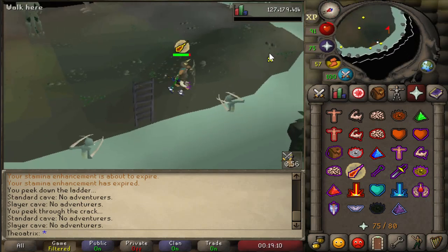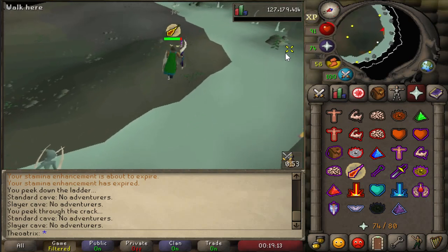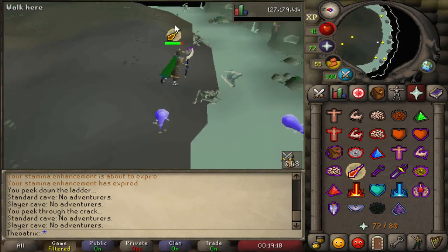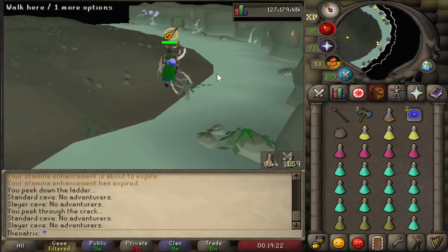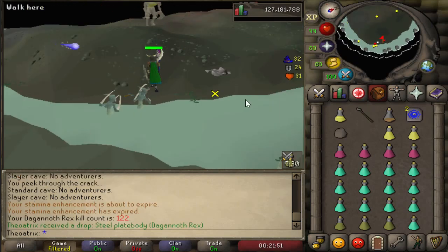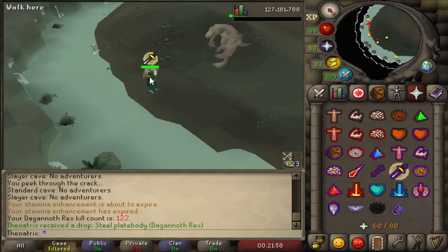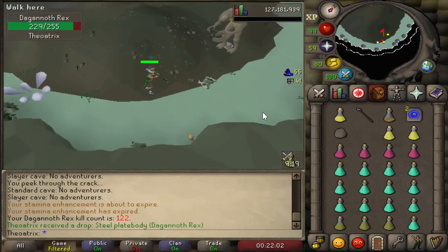What you need when you go in is to be unaggressive to both Supreme and Dagannoth Prime. There's a good chance they'll attack you a few times, but then eventually they'll walk to the other side of the room, and that allows you to hug the wall and run south hugging the coastline all the way to the eastern side of the room. If you hug the eastern coastline, the other Dagannoth will not attack you — the only one that's in reach is Rex. It's a good idea to use long range on your trident, attack Rex, run over to the coastline all the way to the east, and wait till Rex comes a little bit closer, then run directly south.